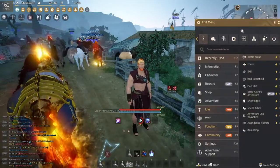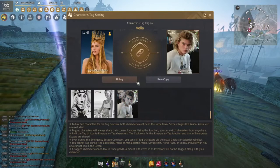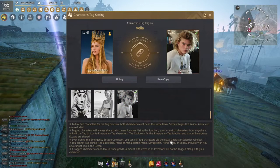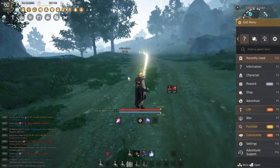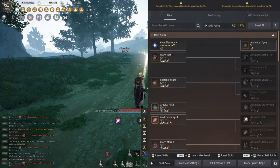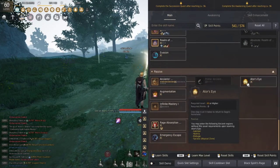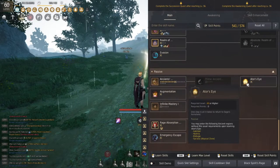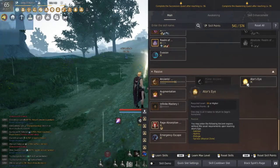Now my sage is in Velia so I'm going to transfer back to my main. Hit the tag button, find our sage, click on him and hit tag — now they are officially tagged. We do not have to item copy if you don't want to. Make sure your sage is level 60. If we go to skills and head all the way down to the bottom, you're going to see Tor's Eye. This becomes unlocked at level 60 — this is the skill we need to get into these places for free.